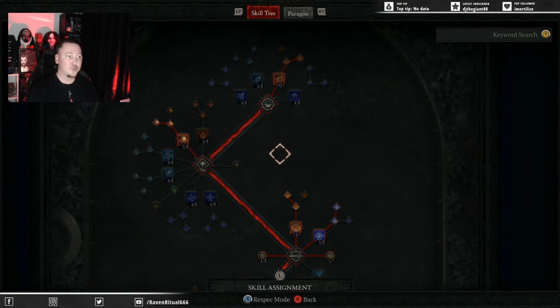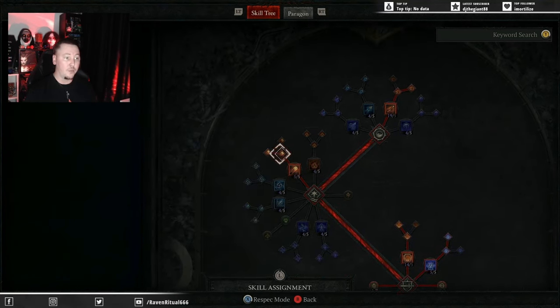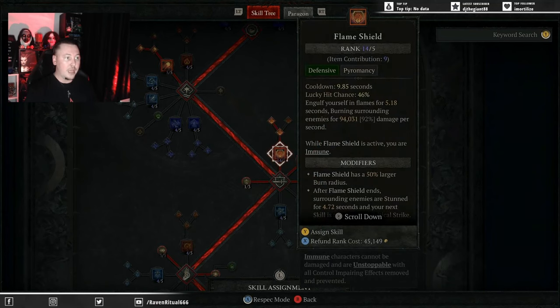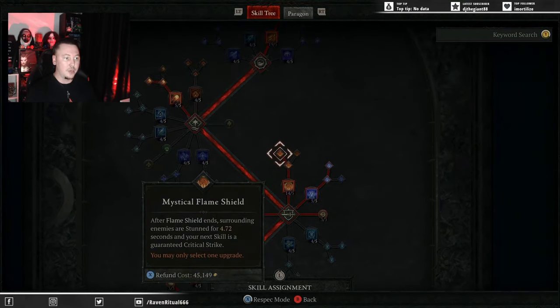The full build guide is in the description. You go 5 points into Fireball with all the extra procs, through to Glinting Fireball because you can stack burning damage very quickly with your attack speed. One of the big pieces is Fireball all the way to Greater Fireball. Greater Fireball double dips with our Shatter damage, and because we're applying burning so quickly through the amount of Firebolts we cast, we get some massive AoE damage with Shatter. Flameshield through to Enhanced Flameshield — you could technically get away with 1 point in Flameshield. I like Mystical Flameshield for the stun at the end of your Flameshield in case it goes down for that one second, so you can stun enemies and avoid taking damage.